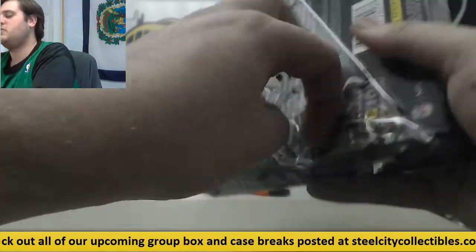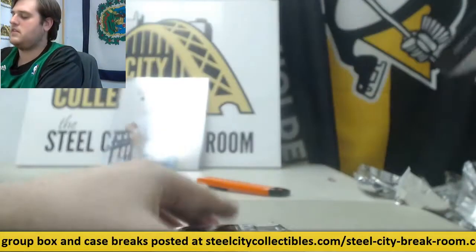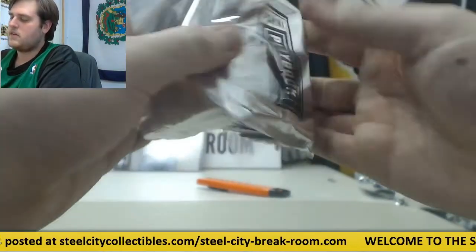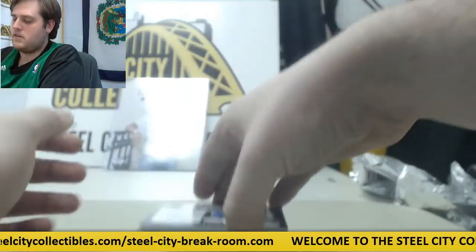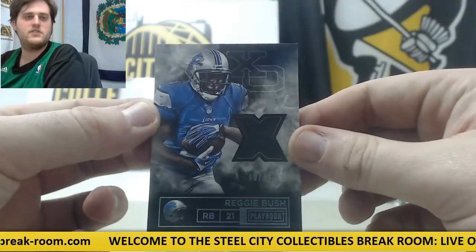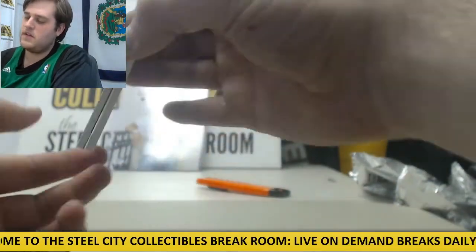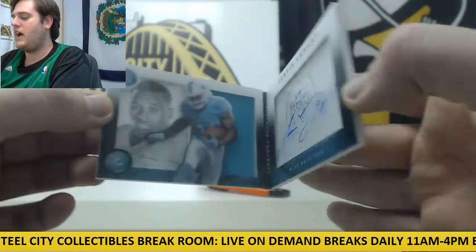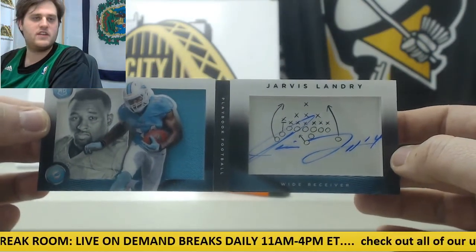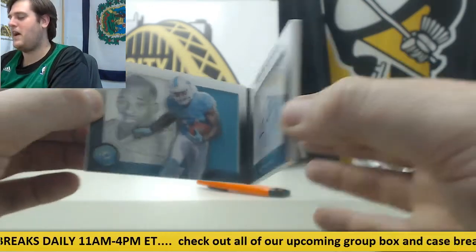Last box. Let's see what we can get. For the Lions — 60 of 99 jersey swatch, Reggie Bush. For the Dolphins, 20 of 25 — nice rookie card jersey swatch auto, Jarvis Landry. Jarvis Landry rookie card auto for Miami.